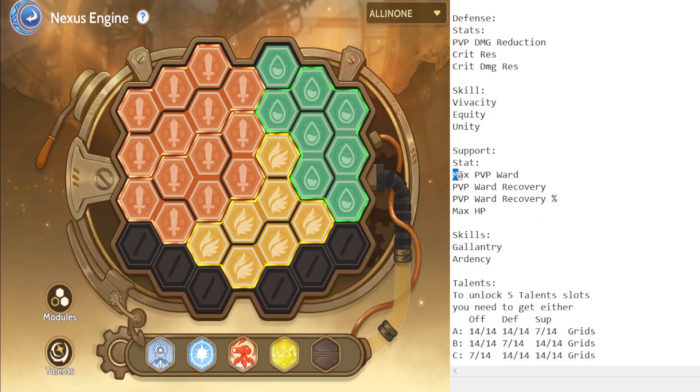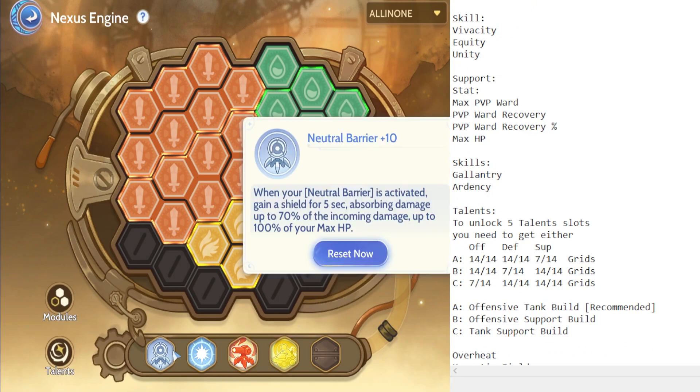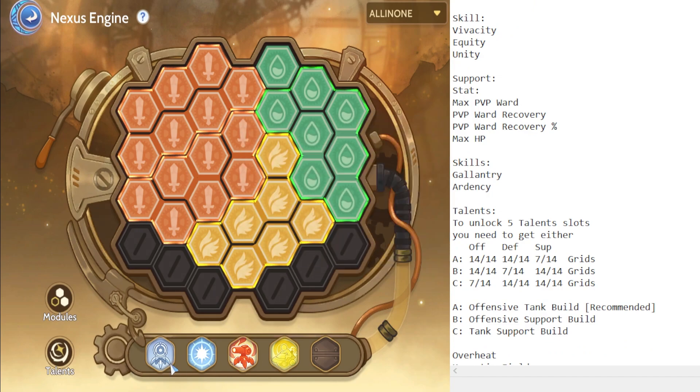For support stats, the priorities are: max PvP ward, PvP ward recovery, PvP ward recovery percentage, and max HP. For support skills, Gallantry and Ardency are the most important. Moving on to talents — these appear on the bottom part of the screen and are a very vital part of your Nexus.